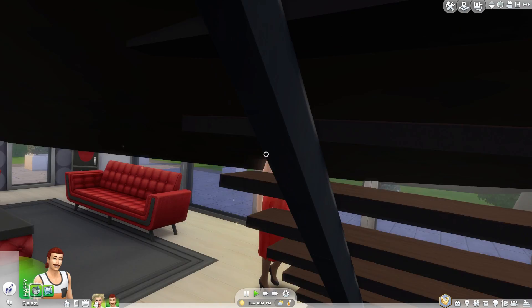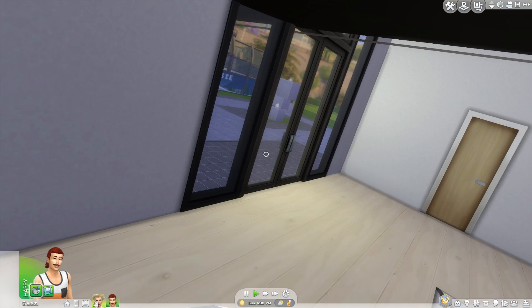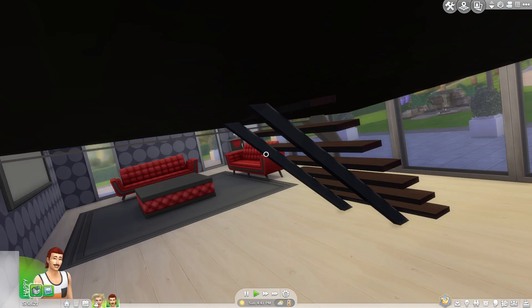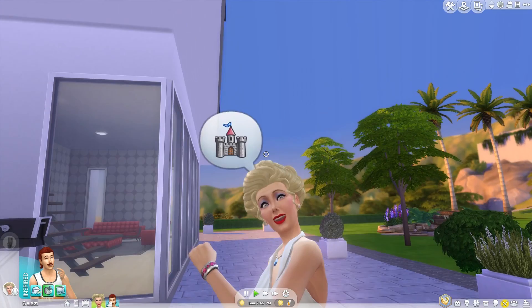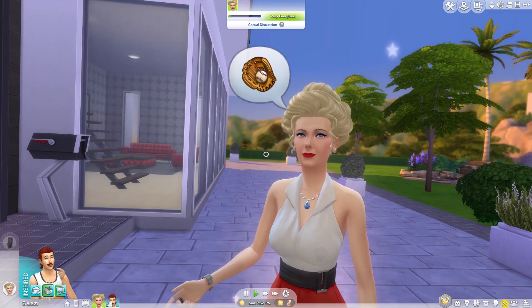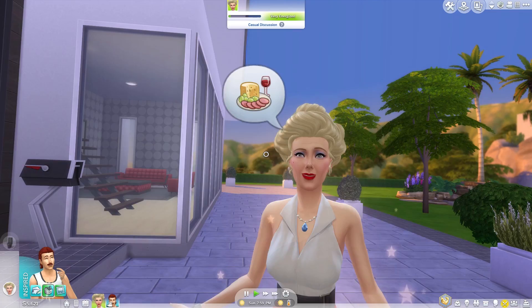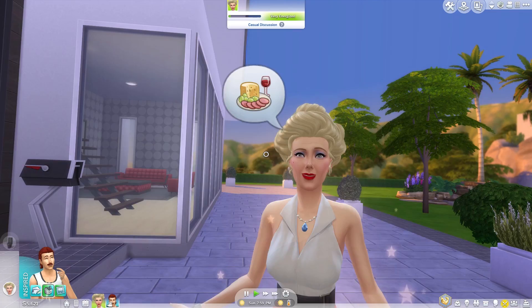Hey developers, can you just add in a field of view slider? That would make a hundred percent a huge difference. Also, this house in particular — I think I mentioned this in my Get Famous overview — is just missing stuff. There's no banister on the stairs at all. And I think every single upstairs bathroom in this house doesn't have a toilet, and I think there's three bathrooms upstairs. Not a great look. They said they were definitely going to see if they could fix it before launch.